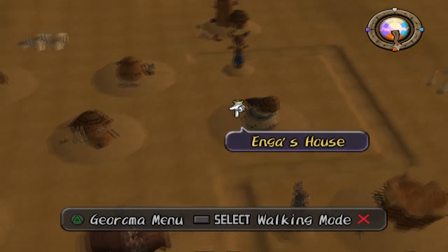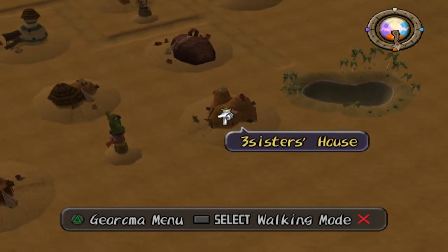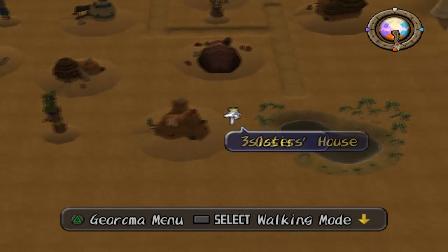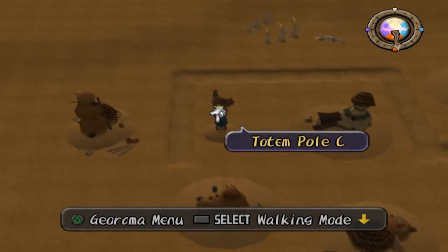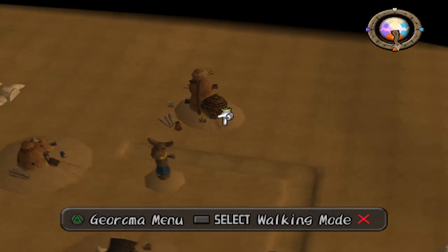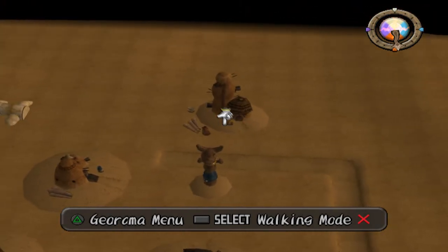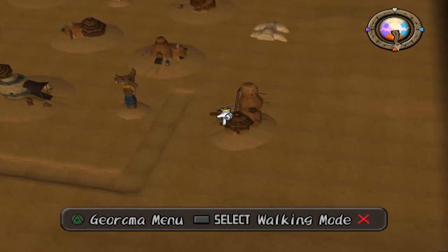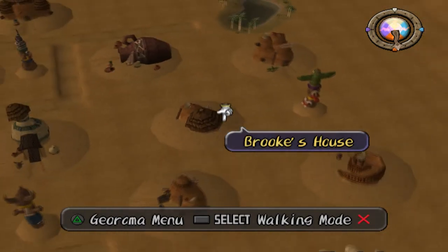Once you're done with Totem Pole A, the next one that has criteria that needs to be met is Totem Pole B. Specifically, the Three Sisters' house — they want to be near the oasis. That's the other pairing you need to care about. And the last pairing is Totem Pole C and Un'Gaga's house, because you can't move Un'Gaga's house — it's down here. That totem pole needs to be facing the house, like so.